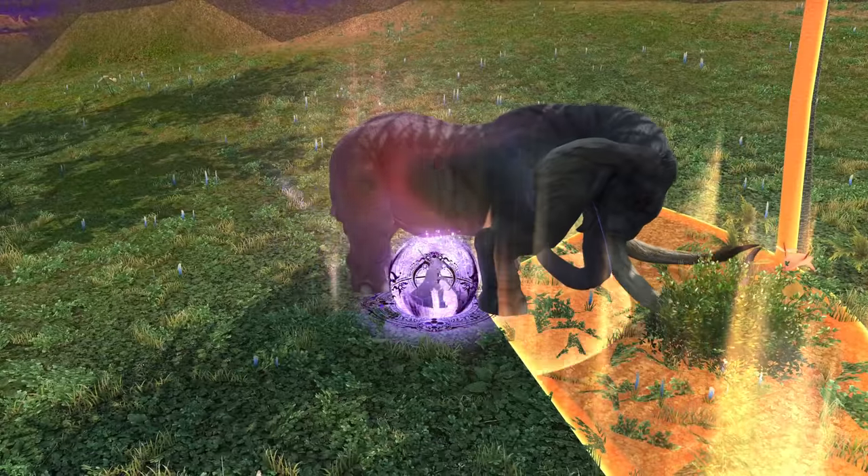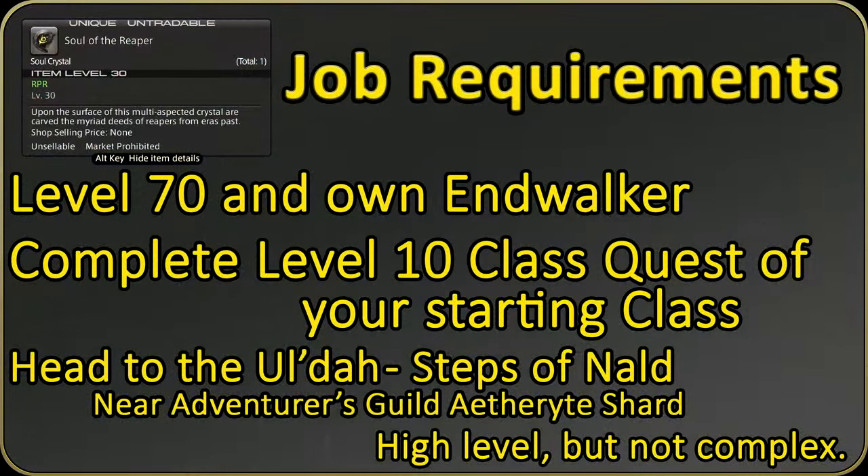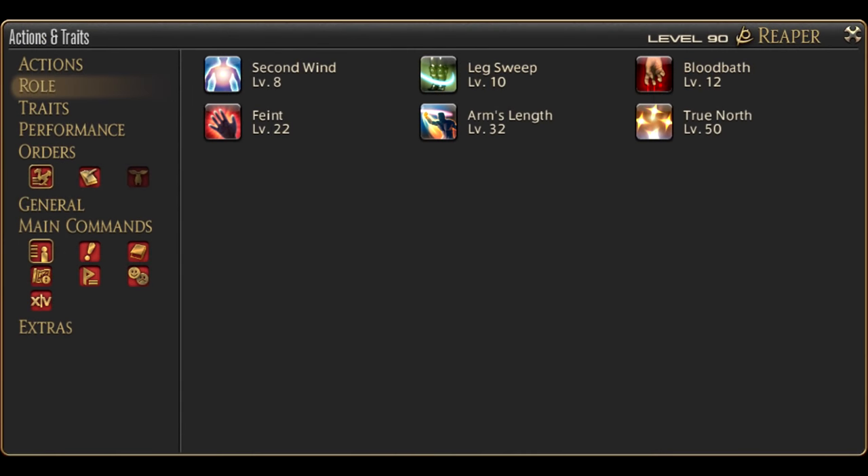Reaper offers a unique blend of slowness, speed, and power. To obtain the Reaper job, you must own the Endwalker expansion, complete your level 10 class quest, be level 70, and go to the quest giver in front of the Adventurer's Guild in Ul'dah — they'll be across the street. Before worrying about the Reaper toolkit, you have melee role actions. If you want a detailed description of these actions, head to the description or the card in the corner for a video about them.